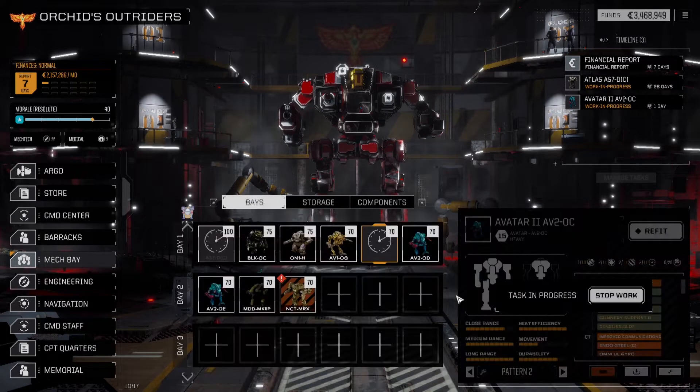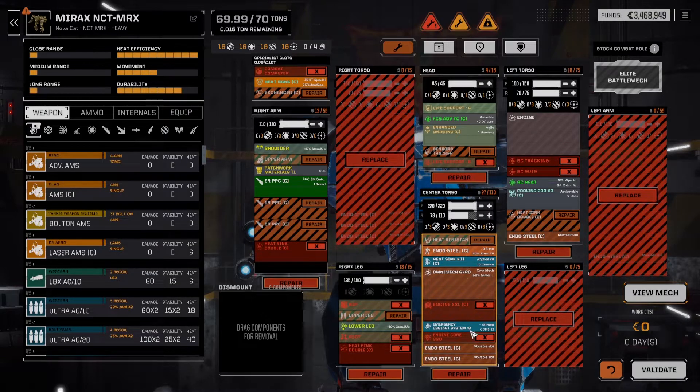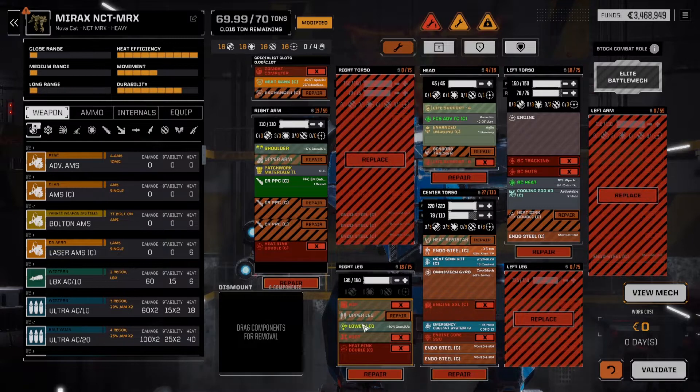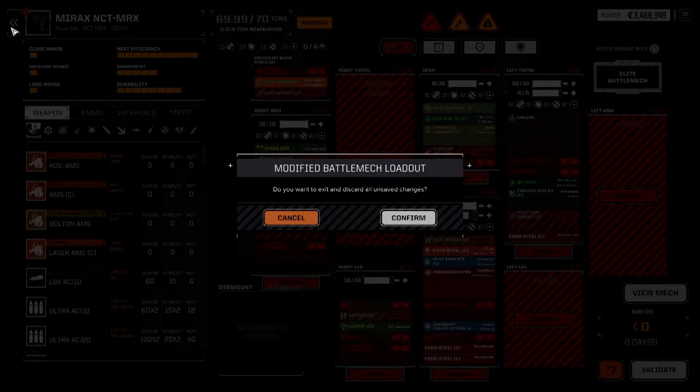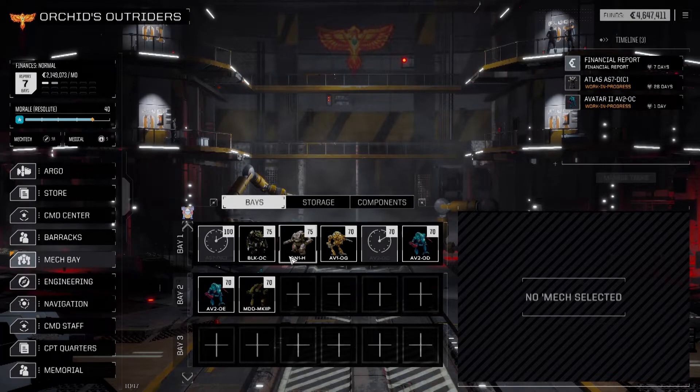Let's see how this guy looks. Not too bad — Clan. The Emergency Cooling Plus 3, the Clan Heatsink Kit's still in there, ERPPC, BC Heat — nice to see that. Enhanced Imaging — there's some definite value in here. Very nice. We are not going to be repairing it and building it; we're just going to scrap it and get the value out of it. That's a nice bit of value, and that's going to help us in putting the Atlas back together.